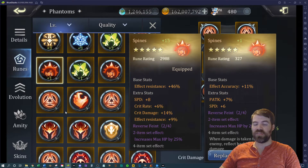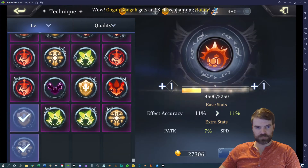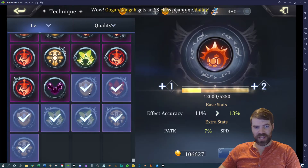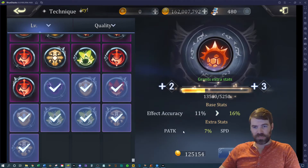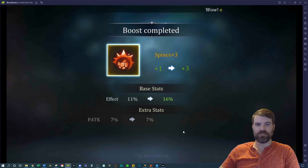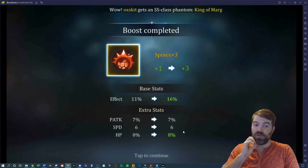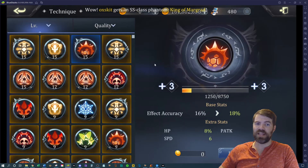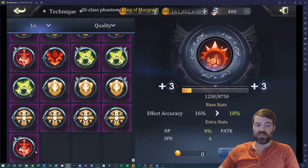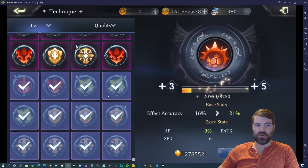This one's pretty solid — physical attack and speed. I'm going to roll it up to level 3. I'm endgame so I don't even look at my epic runes; I just use them for food. I got HP on an HP rune, physical attack, speed, and HP — very solid. I'm going to continue rolling it until I get something I don't like.